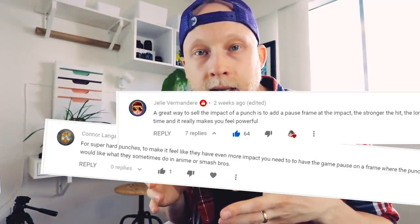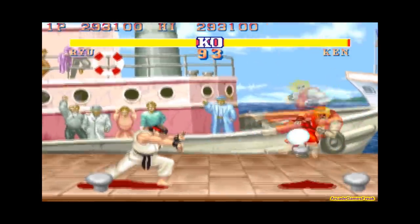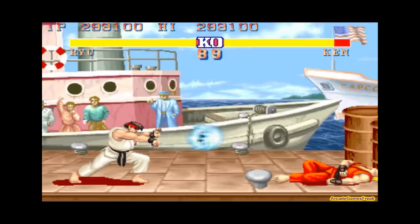Hey, welcome back! Since we're making a fighting game, we should look at what other fighting games do well. A lot of you mentioned in the last episode that you'd love to see a hit-stop mechanic in the game. I completely agree — I think it's definitely something we should try out and see how it feels, and I'm hoping it won't be too tricky to implement. If you're wondering what hit-stop means, no worries, let me show you. Hit-stop is a technique used in many fighting games which basically pauses the game briefly when you land a hit.